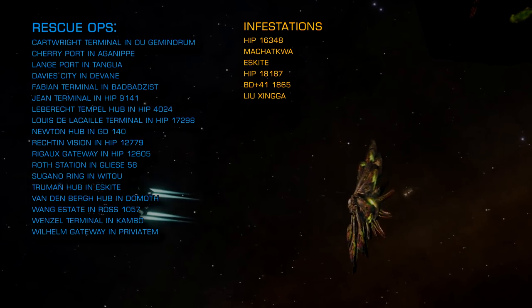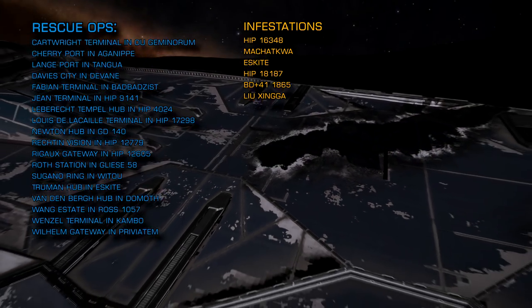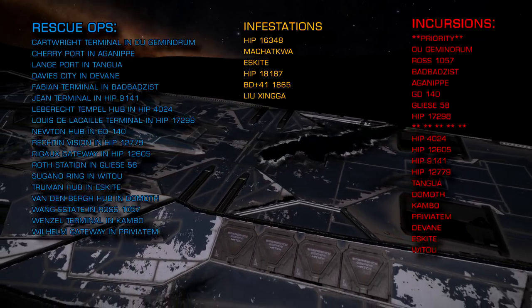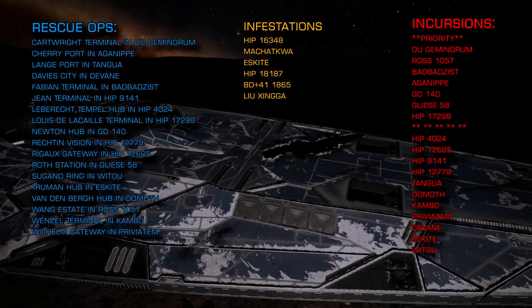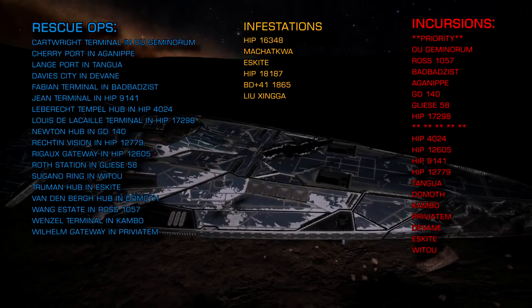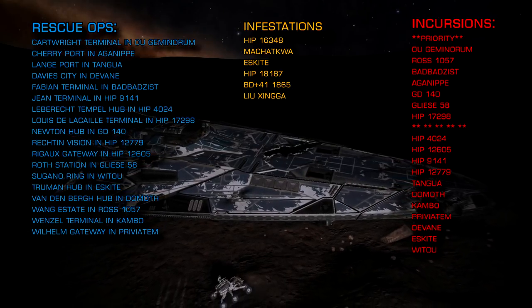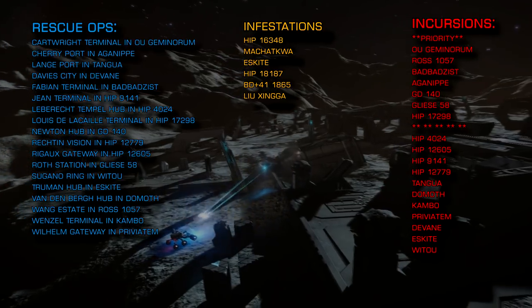For the more hardcore combat zone encounters, the following systems are under Thargoid Incursion right now and will have combat zones offering both scouts and larger Thargoid vessels: OU Geminorum, Ross 1057, Bad Bad Zist, Aganeep, GD 140, Gliese 58, HIP 17298, HIP 4024, HIP 12605, HIP 9141, HIP 12779, Tangua, Demoth, Kambo, Previatem, Devane, Eskite, Wittau.